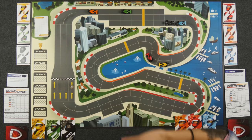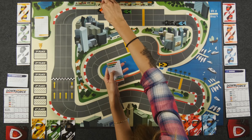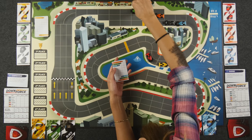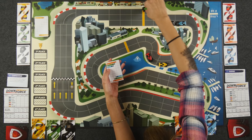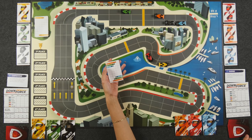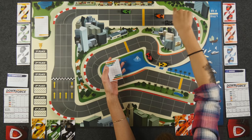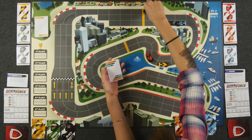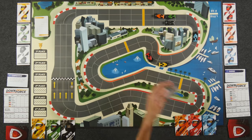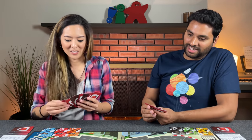Monique does some catch-up for her orange driver, playing orange-six and green-four. They try to work through the movement, noting that cars can move diagonally so blocking doesn't work as intended. Blue moves two into a cloggage position. Monique apologizes for the attempted block.